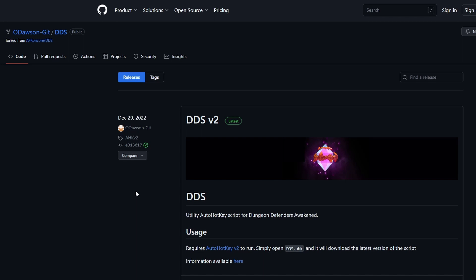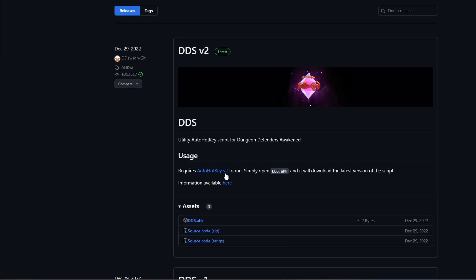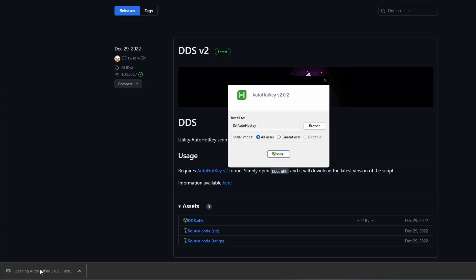When you open it up you will see this window. You can read up on everything first. Let's go down to the Usage section and click on the AutoHotkey version 2 link, which will give you an executable downloadable file.